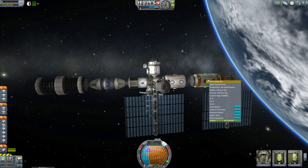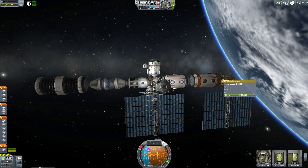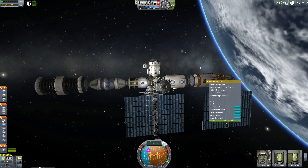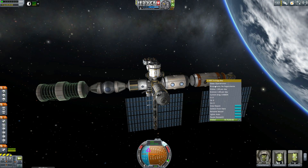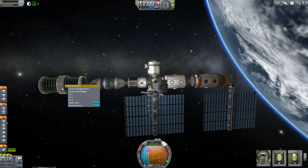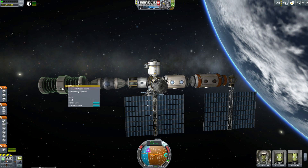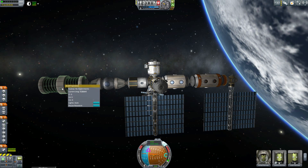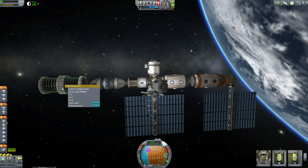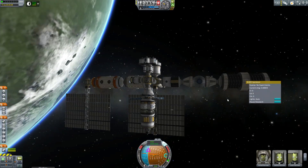For example, the zoology lab requires biological material in the form of kibbles to feed the organisms that are living there. In order from left to right, the new parts are the cyclotron. The cyclotron generates quarks — spelled K-U-A-R-Q-S — which are subatomic particles that can be used by various experiments.